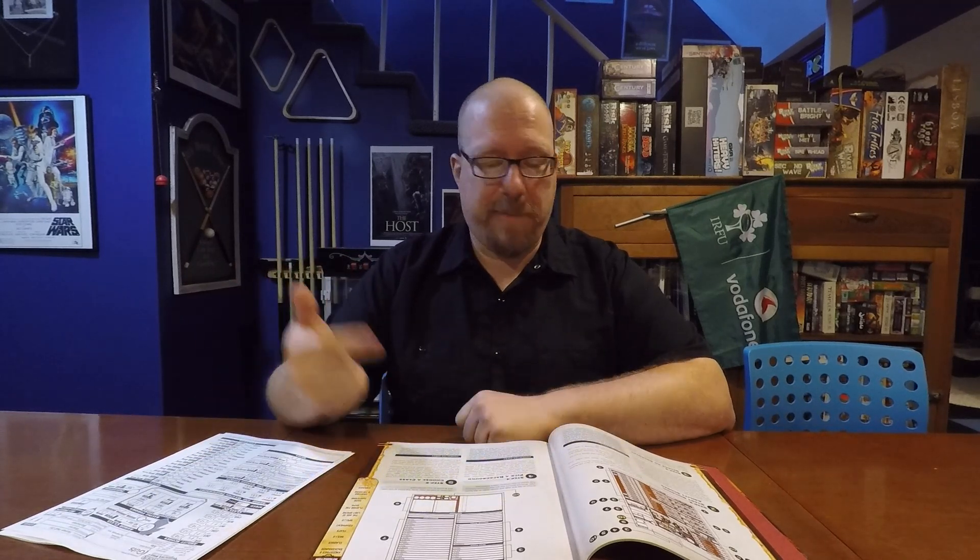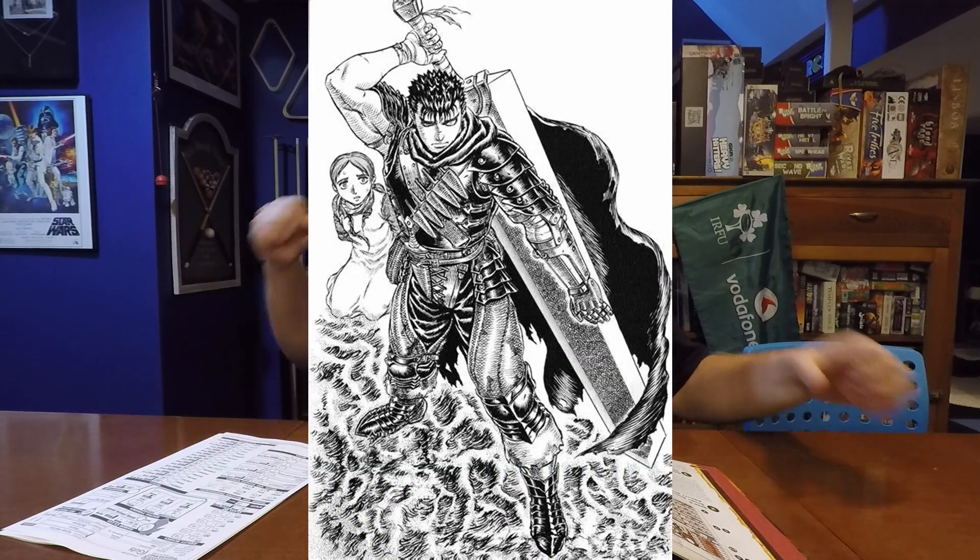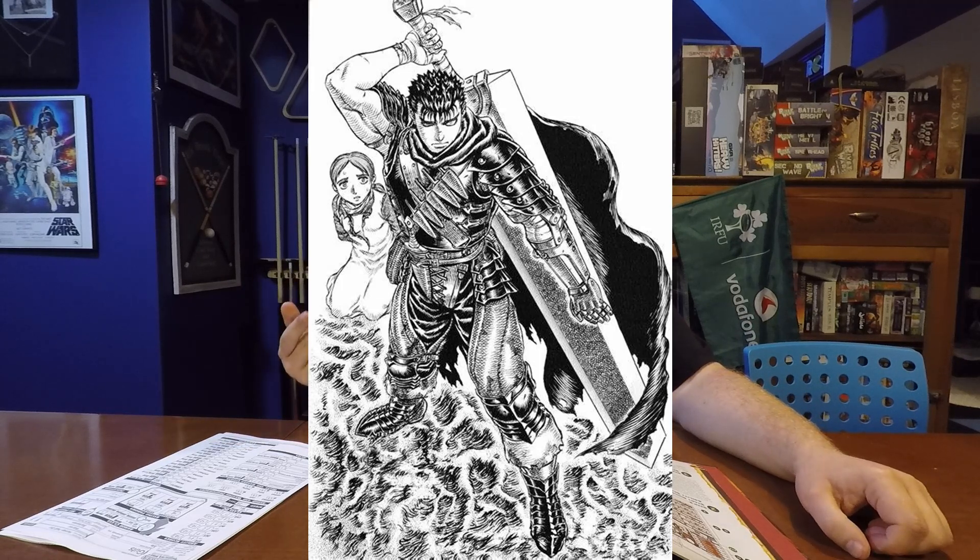I have his character sheet right here — I've already made him. So I'm going to run you through all the decisions I made to represent Guts in Pathfinder 2nd Edition. The first thing is to have a concept, and we've already got that because if you are familiar with Guts, you know what he's like. He's a big sword-wielding, raging maniac who is incredibly determined, a man of few words, who lifts an eight-foot sword that's three feet wide. The thing is crazy.